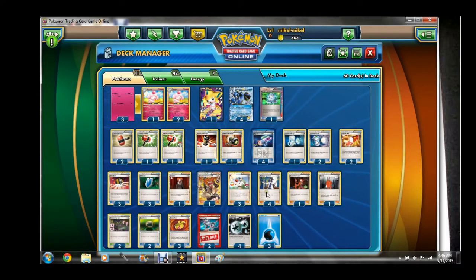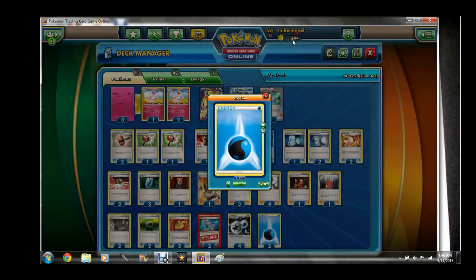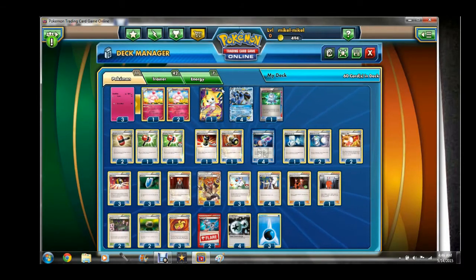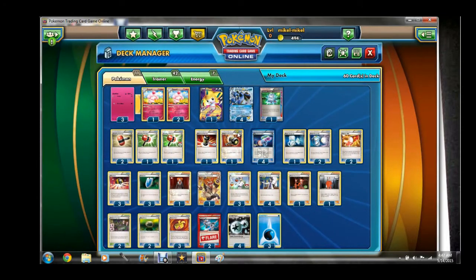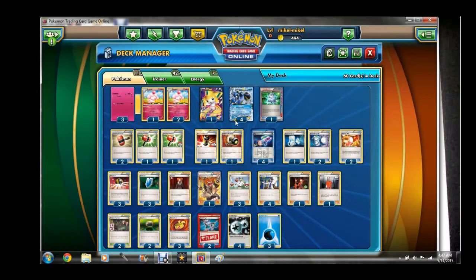Four Sycamore, pretty self-explanatory, and we're going to run four DCE and three Water energy. The reason I run three Water is because people play Head Ringer, and I found that it really helps out. Also, if you're attaching Water energies to a Seismitoad on the bench and you want to clean up a game, Grenade Hammer with Muscle Band, Virbank, and Laser is 180 — a really late-game cleanup attack. And we have three Ultra Ball just to search out all these Pokémon. That's it for the deck profile!